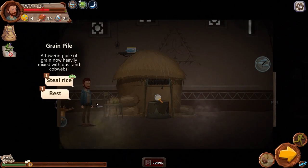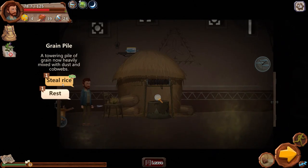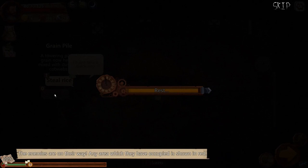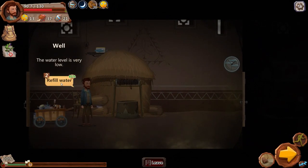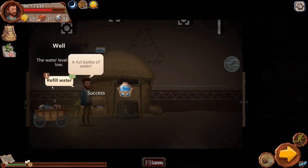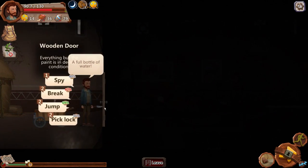Inside the village there's a grain pile — 'a towering pile of grain now heavily mixed with dust and cobwebs.' We can steal rice, though it would lower mood. Since we're a thief it probably won't affect us too badly. We rest first, which triggers a major event: enemies are now underway and any area they've occupied is shown in red. 'Keep moving forward and stay on your toes.' Now the chase begins! I quickly steal some rice — it worked. We refill water at 81% success and drink a lot, refilling the bottle as well.